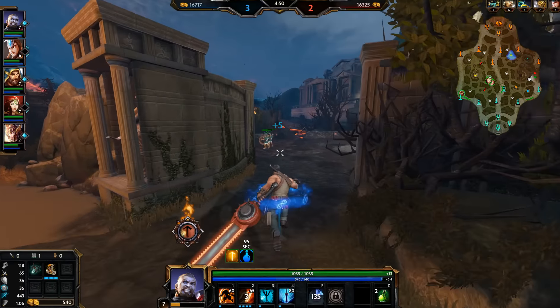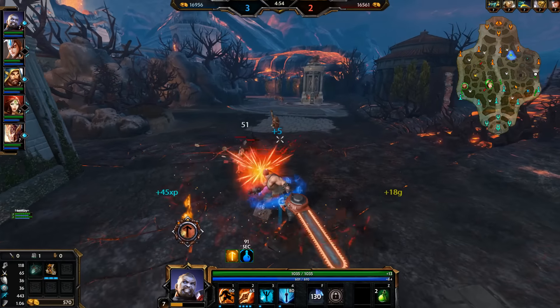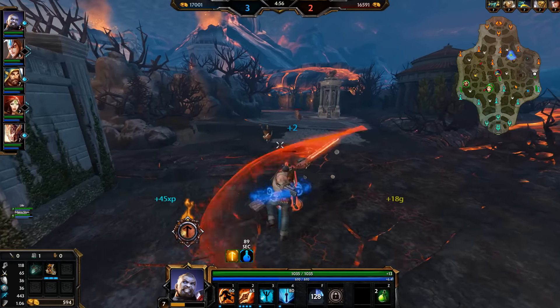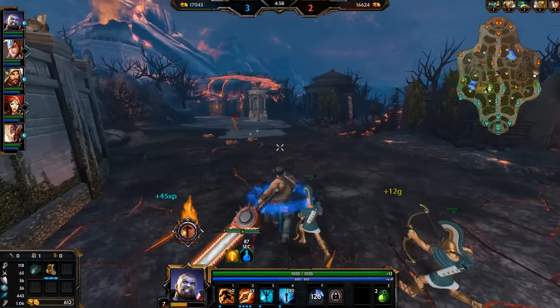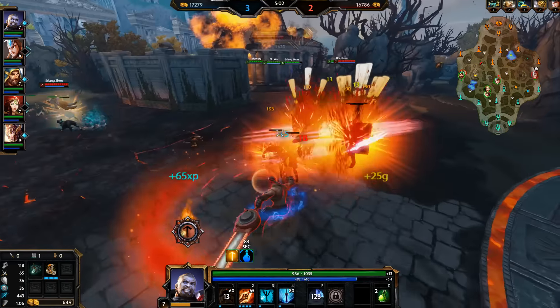We're going to be level seven — Erlang Chen's the same level as us. He was alive a bit longer and I think he got a few minion kills during that fight, plus he got the kill on me and I didn't get a kill or an assist overall during all of that, which is too bad, but it's still not going to be too bad for us. I think we'll be fine.